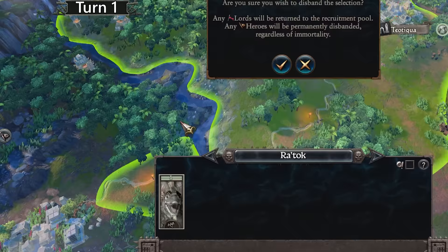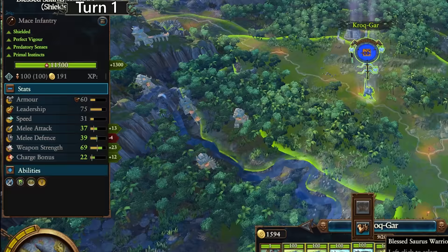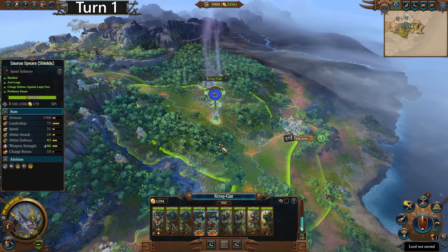We're going to be getting rid of our caster, which is kind of sad because this would be a very good caster and help our armies so much. And we're also going to be getting rid of all of these guys. Getting rid of the Blessed Saurus Warriors hurts — 69 weapon strength. It hurts so bad to get rid of them, but I'm going to.